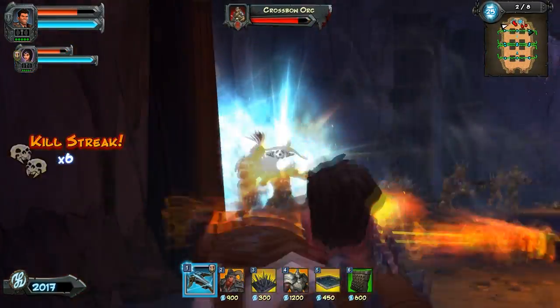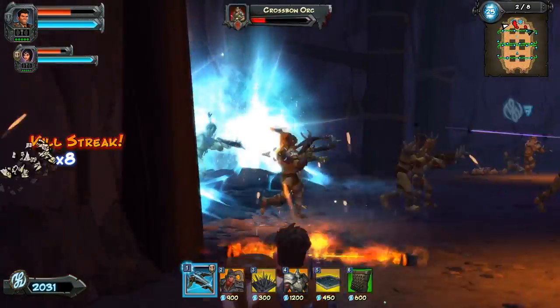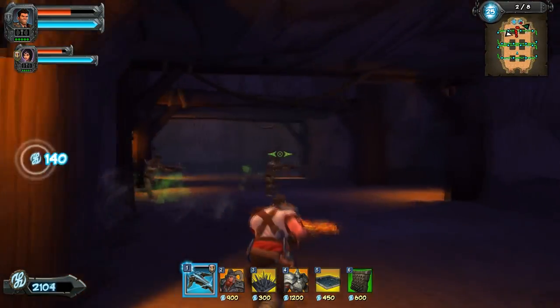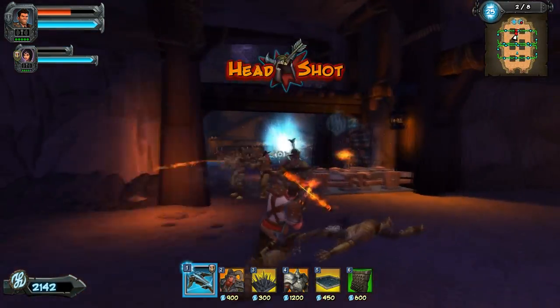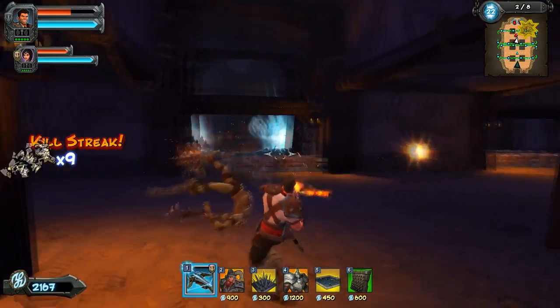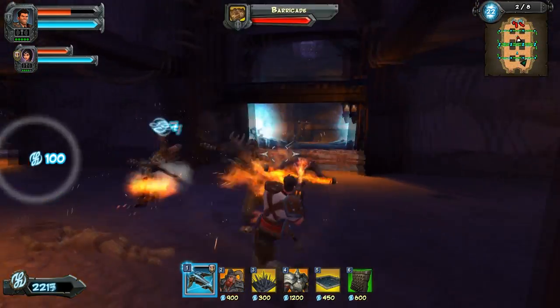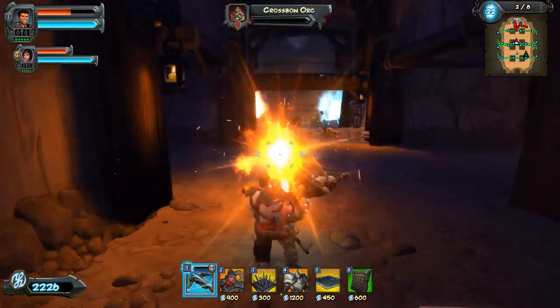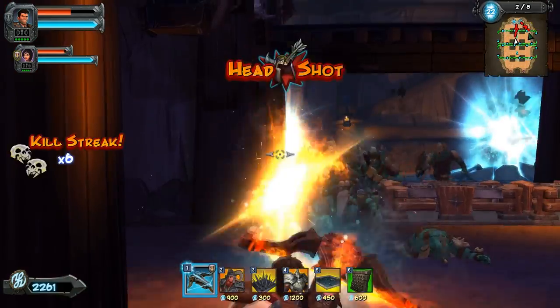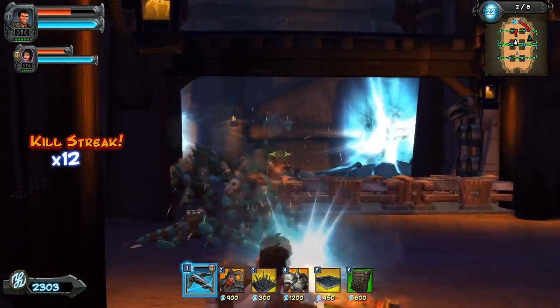Trying to headshot but it's not really working. Those kobolds wrecked us - you died. Those kobolds like two or three shot me. I wonder if you can upgrade your character to have more life or something.